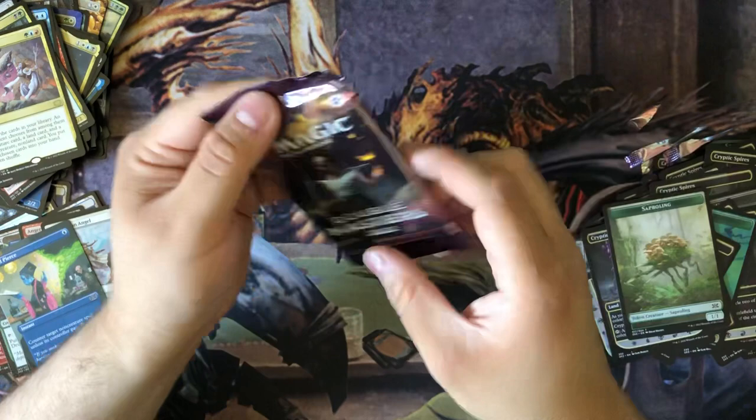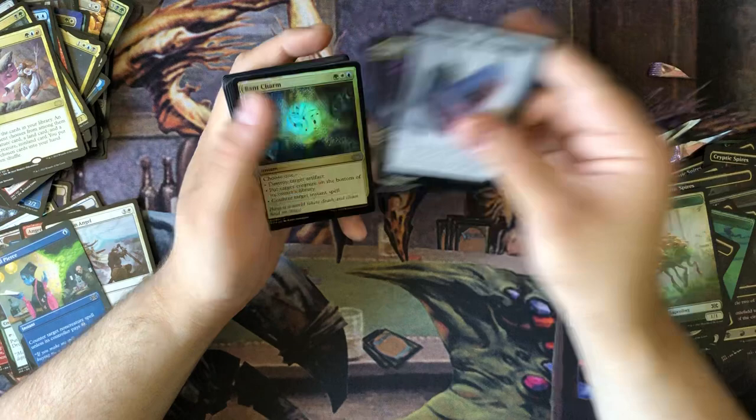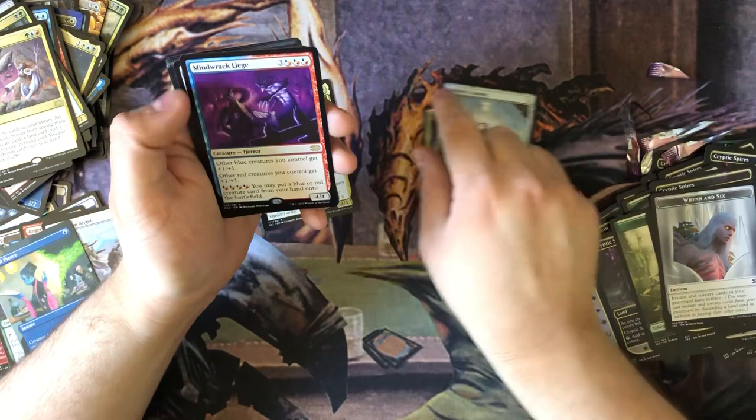The last pack - let's see what we get here, guys. Interesting. Ren and Six Emblem - I wonder if there'll be a Ren and Six in here. Band Charm, Altapalani, Mind Crick Leash. Yep, that was everything, guys. Thanks for watching.